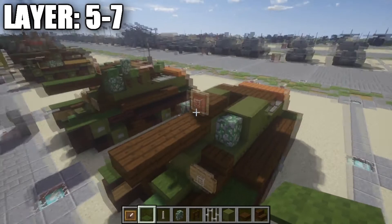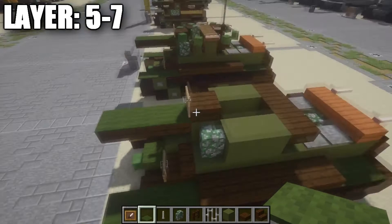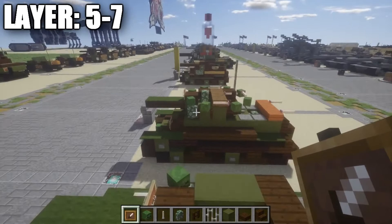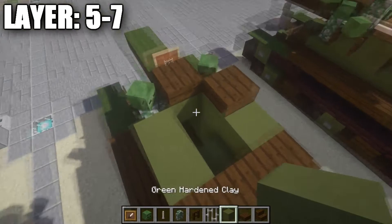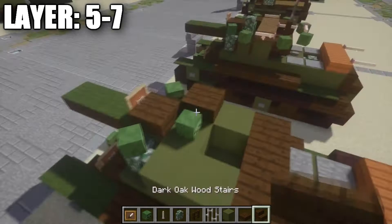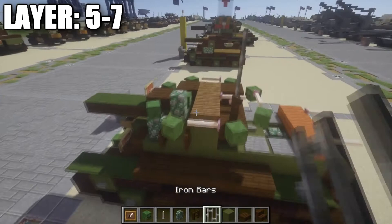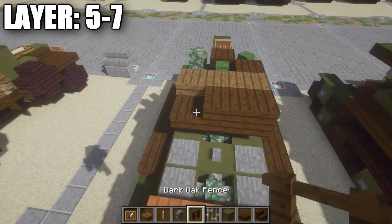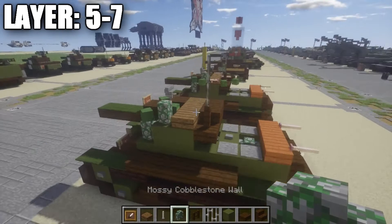Grab a zombie head and on the mossy cobblestone walls place one at an angle for the side of the turret. Then take dark oak wood half-slabs and place one on the right side. Fill in the green clay block there and place a zombie head on top of it, then a mossy cobblestone wall out to the left side. To show the hatch on top of the vehicle, grab spruce wood half-slabs and place a row of three. Then place two dark oak wood half-slabs, a dark oak wood fence post, and one and two iron bars going up to form the radio antenna.